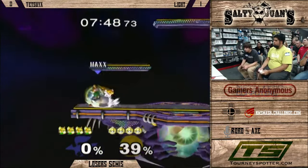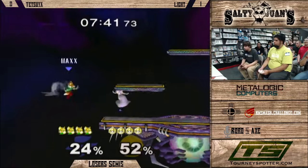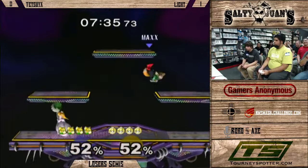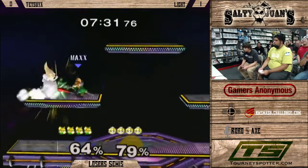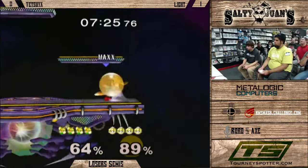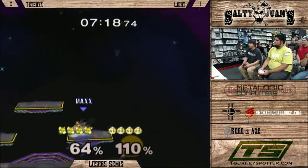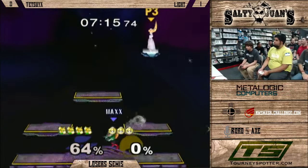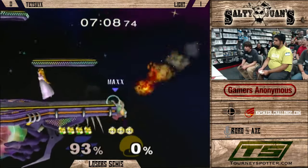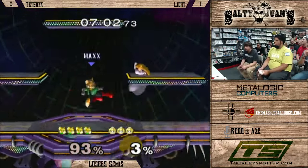Fox is very good against Peach. The problem with Fox is that you'll eat like 40% if you make a mistake. Nice patience from Tetsuya, but Light punishes perfectly. Tetsuya was playing the very campy game in the first match — staying on the top platforms, not wanting to approach at all. But now you see him approaching more, and he's got a slight lead. Approaching slightly more like he's doing this game is working out for him.